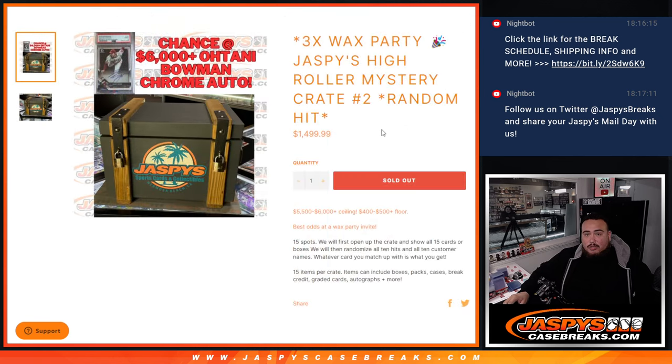That's a PSA 9, which goes for about $6,000 plus. I was just looking at comps earlier today. It's a legit card. The floor is about $400 to $500, same as yesterday, but the ceiling is obviously about two times bigger than what it was yesterday.